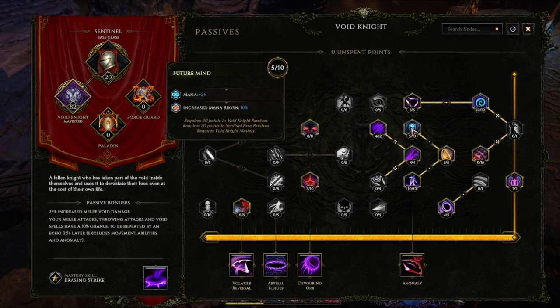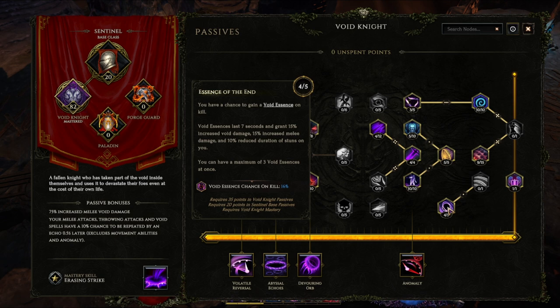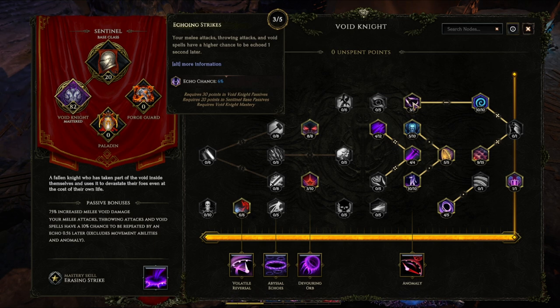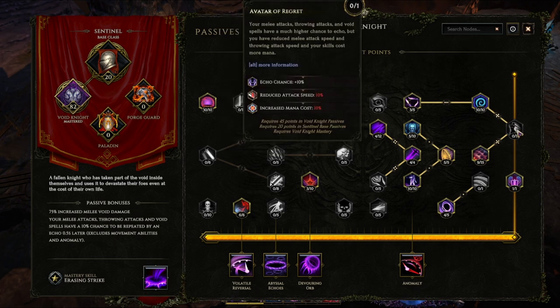Essence of the End with 4 points gives a 16% chance to get a Void Essence on kill, boosting void damage and stacking 3 times. Echoing Strike gives our skills a chance to echo 1 second later — the echo chance affects the Echo Knight skill from the Warpath skill tree, and it's also great for Void Cleave, but remember that an echoing Void Cleave will cost extra mana. Time Legion gives more echo chance, but also attack speed and Time Rot chance. We max this out because attack speed and echo chance are pretty valuable. I don't take the final point because it actually removes attack speed, which reduced my sheet DPS by quite a bit — it's hard to tell if 10% echo chance makes up for that, so I'd rather just spin really fast.